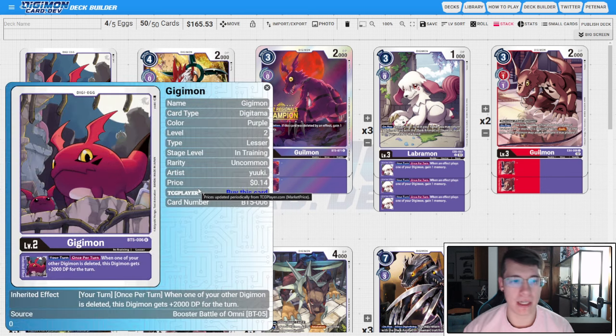For our egg, we are back to running the BT5 GigaEgg. Your turn, once per turn, when one of your other Digimon is deleted, this Digimon gets 2K DP for the turn. We're going to try and be really aggressive with this build, and this 2K DP inheritable is going to be really important to make our Chaos Gallop mons and our Magidramon at 14K to get over most level sixes.